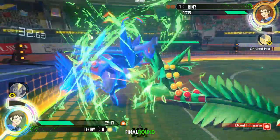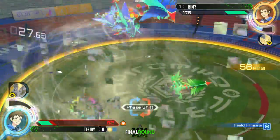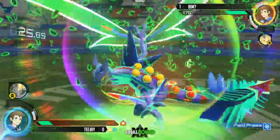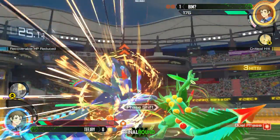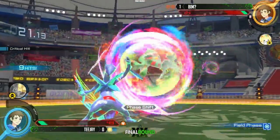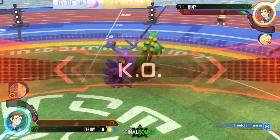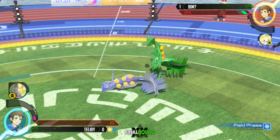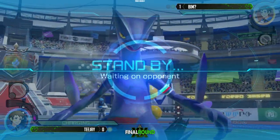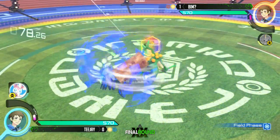Both players burst simultaneously — BIM with a huge grab, putting on the damage with the Christmas tree, I love it! Both players bursting, canceling each other out — but BIM gets the follow-up! They're both on low HP. BIM just attacks right through the counter, catches him while he's dropping. BIM timed that perfectly to go right through the armor — that burst clash was so good!